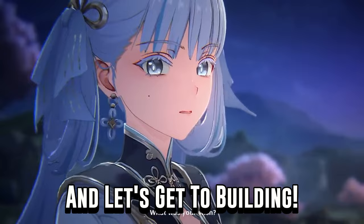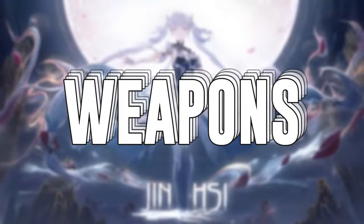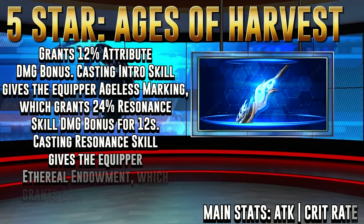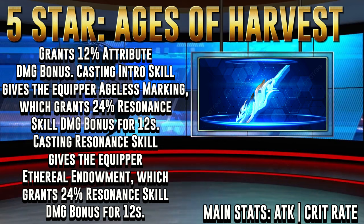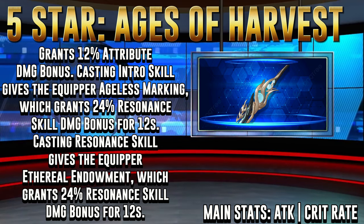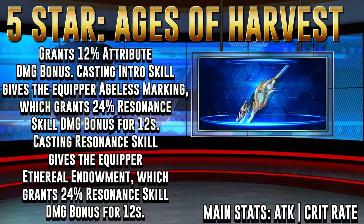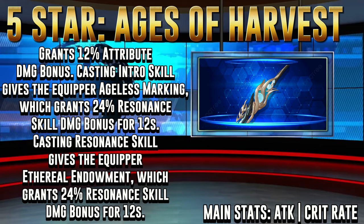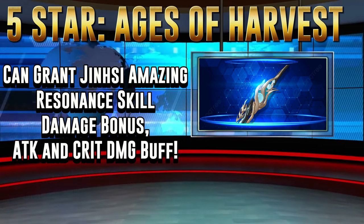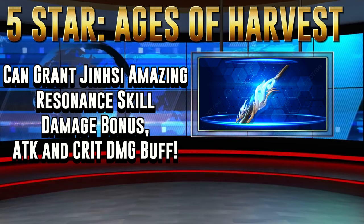Jensil uses the broad blade weapon type so her best-in-slot weapon is going to be her 5-star signature banner weapon, Ages of Harvest. With attack and crit rate as its main stats, it grants a 12% attribute damage bonus and gives the equipper Ages Marking, which grants a 12-second resonant skill damage bonus. If you use your skill you will be granted a 12-second 24% resonant skill damage bonus. This is her best weapon since it greatly increases her resonant skill's damage and also gives a pretty decent attack and crit damage buff.